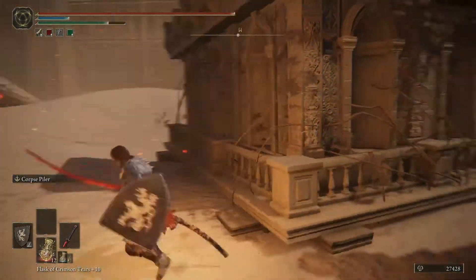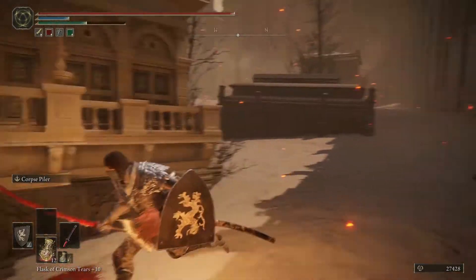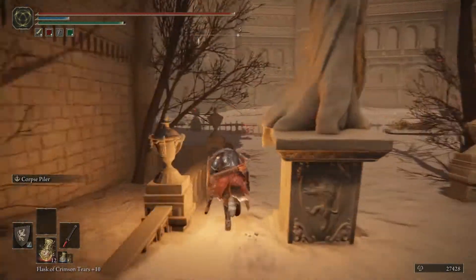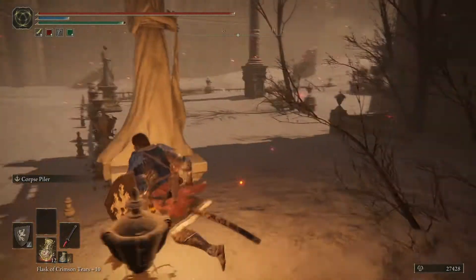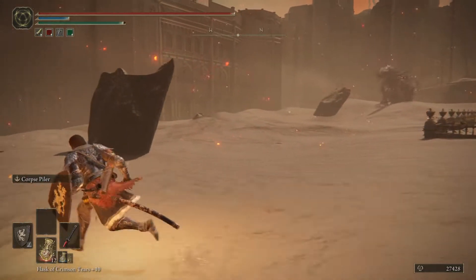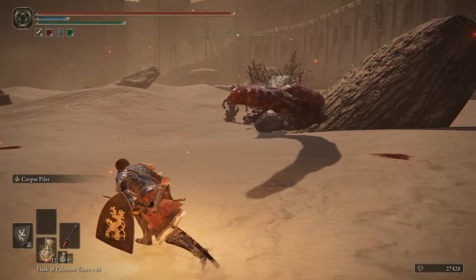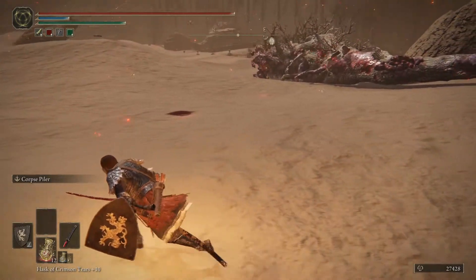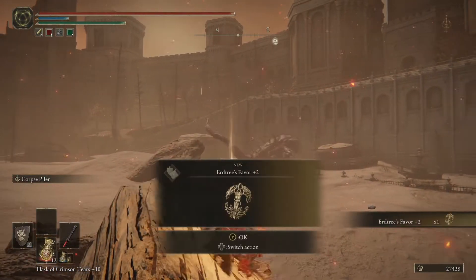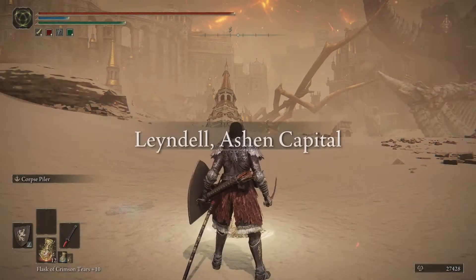They drop a decent amount of runes, but we have been fighting enough of these guys already. Normally you can't get past him without getting triggered, but I don't know what happened there. We broke line of sight pretty quickly — we should be able to just scoot by. Is he still aggroed? There's a second one and a third one in the ground somewhere. I think we're okay. All we care about is to get this item. Earth 3's Favor plus two! Let's teleport back to the Ashen Capital.